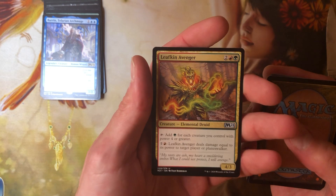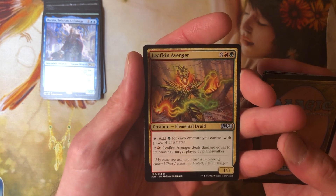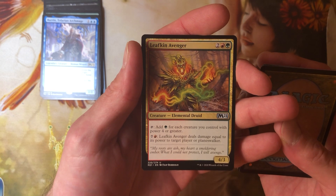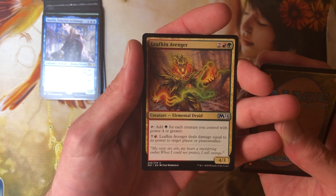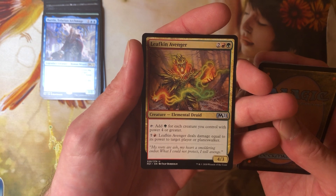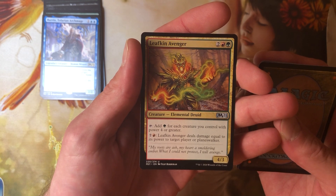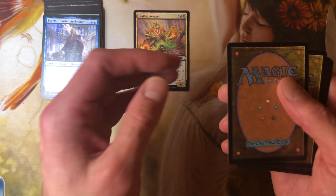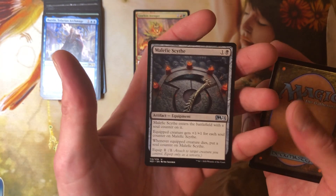No foil in this pack. Leafkin Avenger — we've read this a few times. It's a 2, a red and a green for a 4-3 Elemental Druid. You can tap it to add green for each creature you control with power four or greater. Or pay 7 and a red and it deals damage equal to its power to target player or Planeswalker. I disbelieve in that card — that's not going to be easy to pull off.